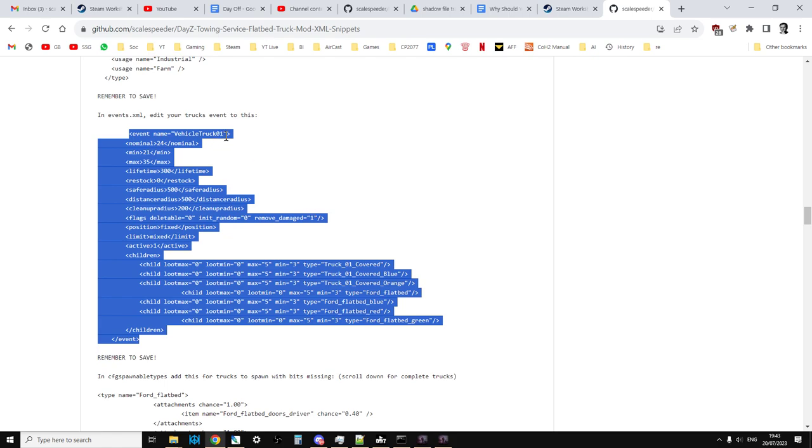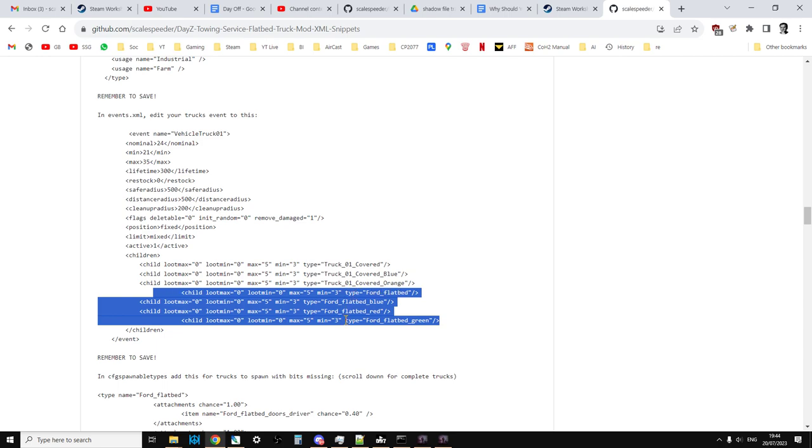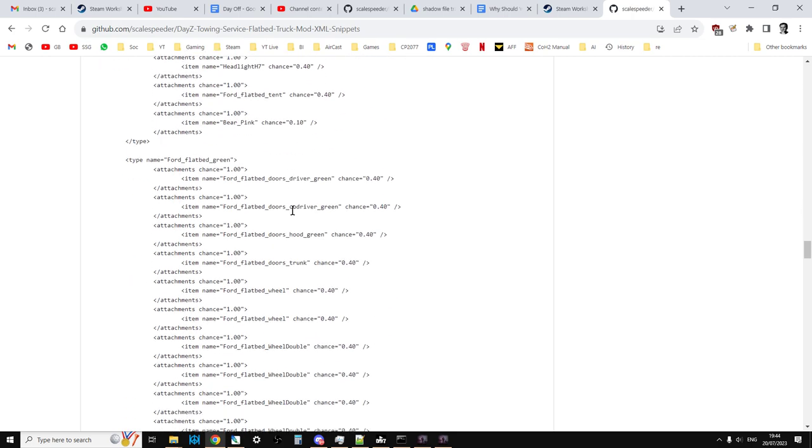This is the events.xml entry that you'll want to edit into your events.xml. Find the vehicle truck 01 event — that's the one that spawns the M3S truck — and basically all we're doing is adding the Ford truck to this event, then increasing the min, max, and nominal. On your server you'll have the normal M3S truck spawning in different colors, but you'll also have the Ford spawning in where they would go. This means you can easily add this event to a Livonia, Chernarus, or any server that spawns M3Ss, and you'll get both M3Ss and the Ford flatbed. Now, the cfg spawnable types is the important bit.